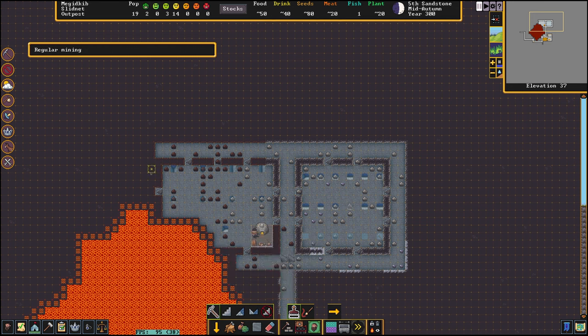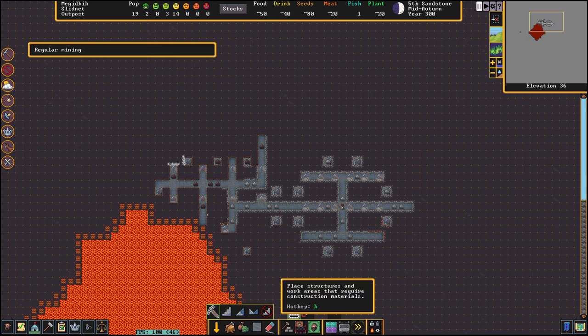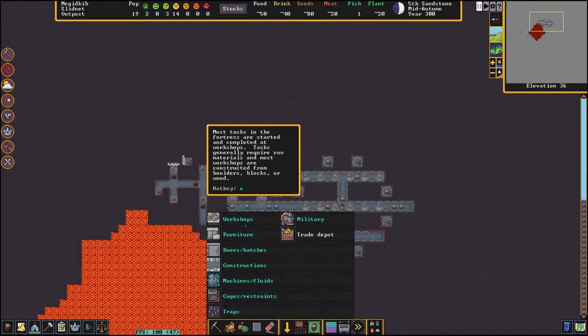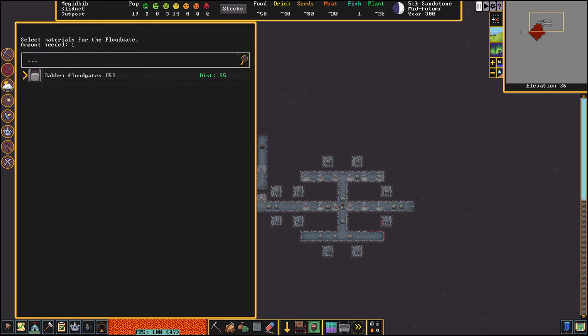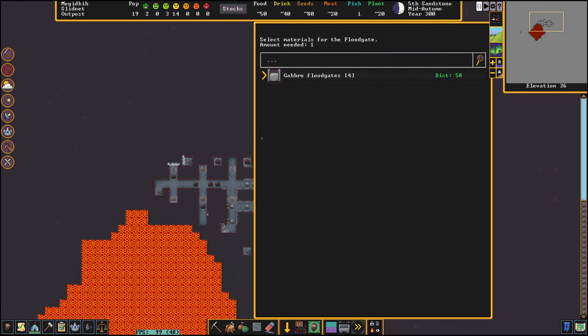We have to set up a control room for our floodgates - a three-by-two room. This will be our control room for the levers to control the floodgates. Let's also build the first floodgates.